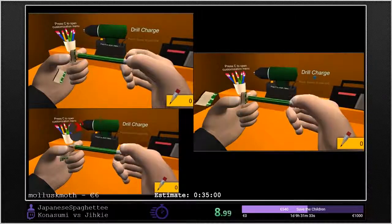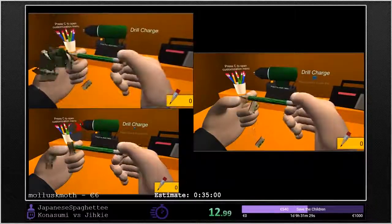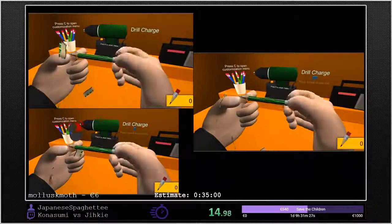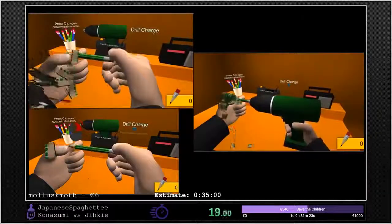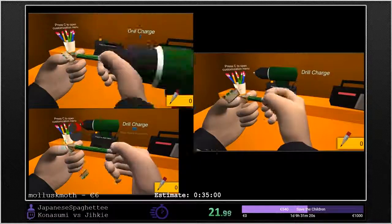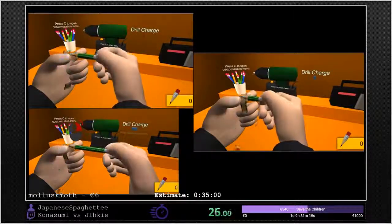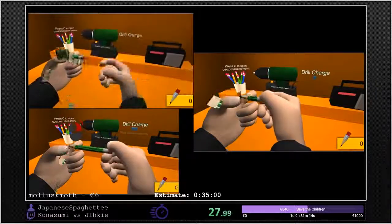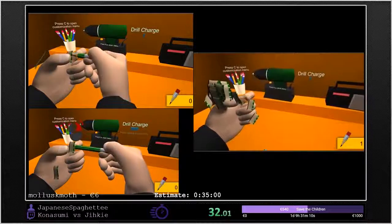So this game is an accurate portrayal of sharpening pencils, and to help you, you have a drill which has a charge, as you can see on the wall behind us. This game has a glitch, which you'll see momentarily from both of us, where you can skip putting the pencil back into the sharpener. It's pretty finicky at times, and it can slow down a run a lot, but it makes it a lot more consistent now.